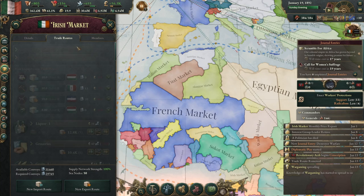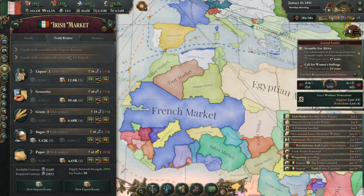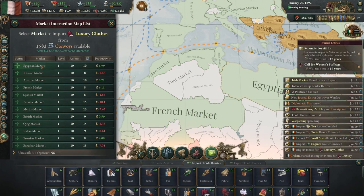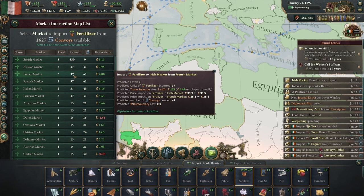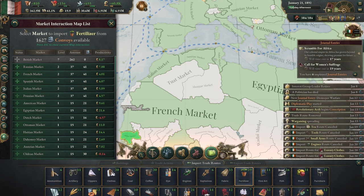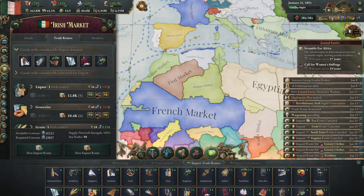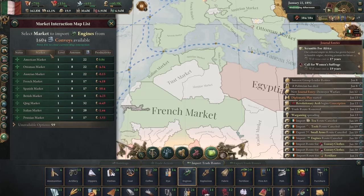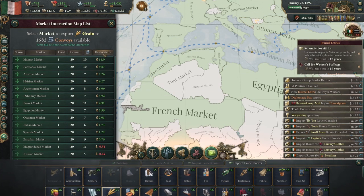We've got some unproductive trade routes. Trade automation would be really helpful in the next update — that's something I'm hoping to see. I'd like my merchants to just be able to see that importing stuff from the British market is going to be very profitable and just go do it, and the same with exporting — I have a ton of green, let's just export it.